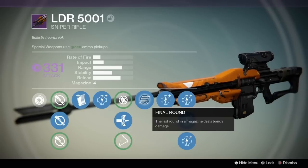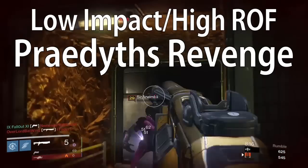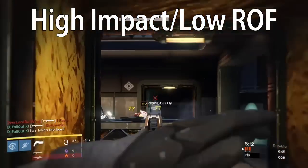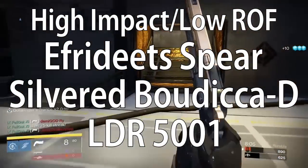As I'm sure you've noticed by now, there are basically two types of sniper rifles in Destiny. Type number one: low impact with high rate of fire, like Parade It's Revenge, Final Boss, and The Chosen. And type number two: high impact with low rate of fire, like Ephrodite's Spear, the Silvered Boudica, and the LDR-5001.